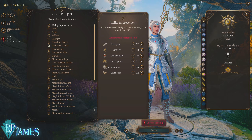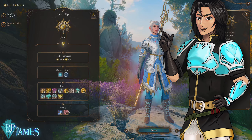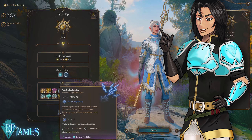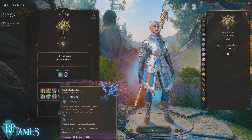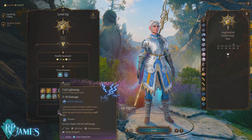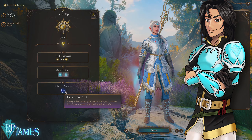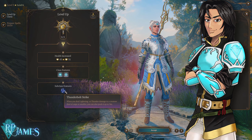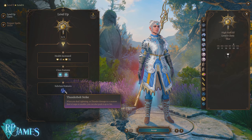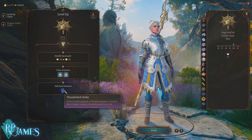This is an endgame build, so we're not talking about leveling here. Let's take the points into Wisdom. At level 5 you get the bread and butter of this build — Thunderbolt Strike. This is what you're going to be doing 100% of the time. Thunderbolt Strike pushes enemies away from you every time you deal lightning damage to them. We're going to be creating puddles of water with this character, which gives us quite a lot of crowd control.